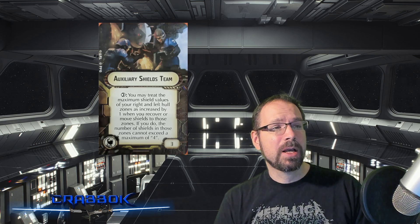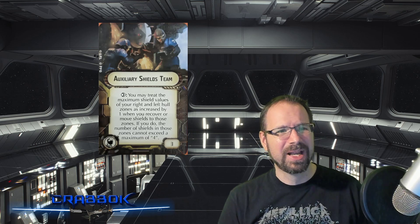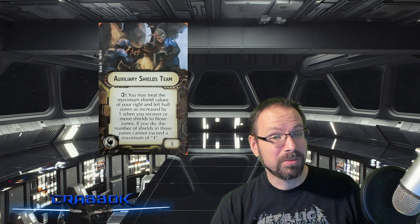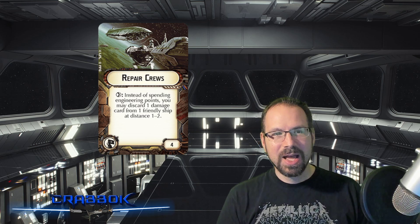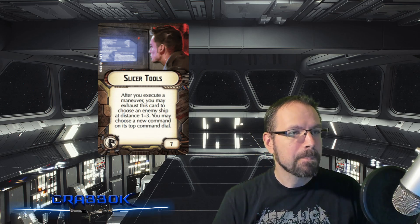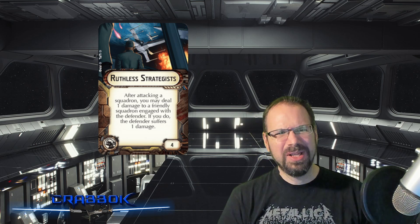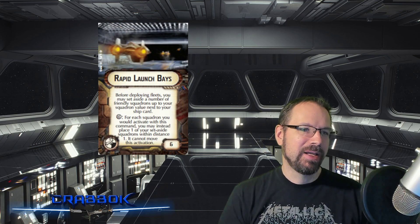Auxiliary Shields Team — there are only two or three of these in Rebellion in the Rim and I want to run a whole slew of Nebulon-Bs but I don't want to buy a second Rebellion in the Rim. Repair Crews — only on the GR-75s, and maybe Imperial players want access without buying Rebel ships. Same thing with Slicer Tools — only available on the Gozanti, and maybe Rebel players want access. If the Separatists and Clones get flotillas, which they presumably will, these cards should be available to them too. Ruthless Strategist — not super common but really nasty especially with TIE fighters, an awesome card that's hardly available anywhere. Rapid Launch Bays — I love this card and you won't find it in too many expansions.